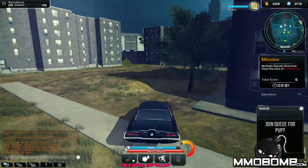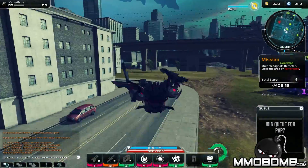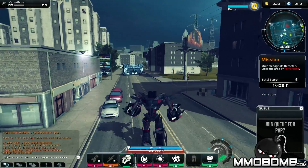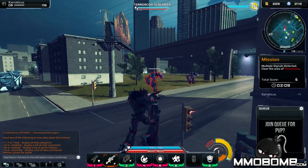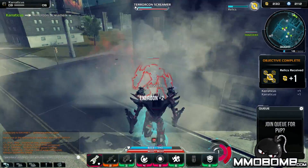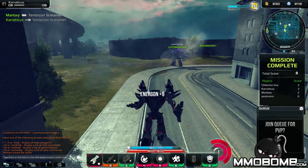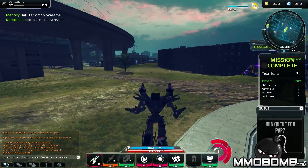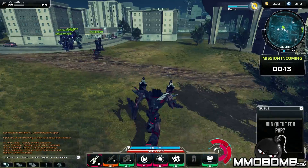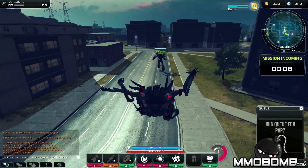Outside of missions that spawn every few minutes, there isn't really anything you can discover. You're not going to run across a quest or mission on your own — they're always fed to you. I don't know if this will change as the game moves past open beta into full release. Completing these missions earns you a variety of currencies like Energon and some consumables you can use in matches.